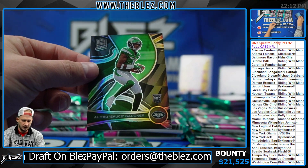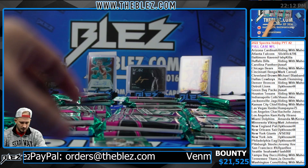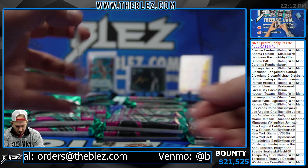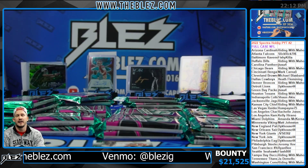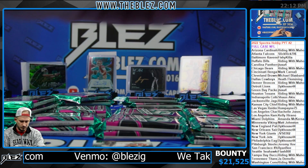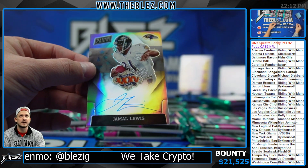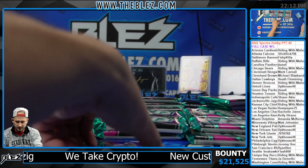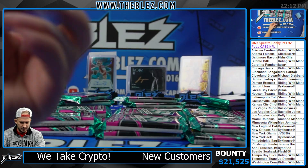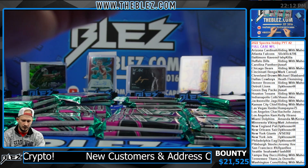Sauce Gardner rookie. MJD — Max Impact for the Jags. Riding with my homies, that was one of my old school favorites. How about Jamal Lewis for the Ravens, Fishy Killer? Nice Justin Jefferson to 75 for the Vikings — good start.